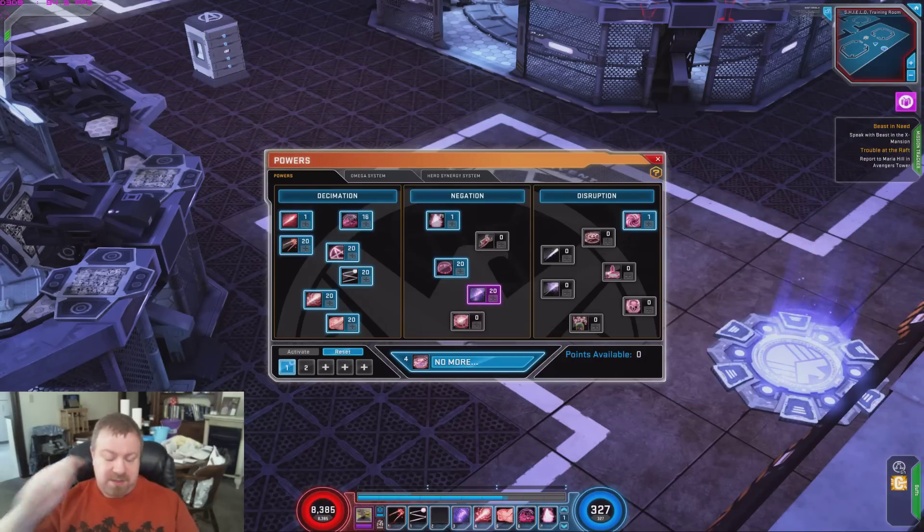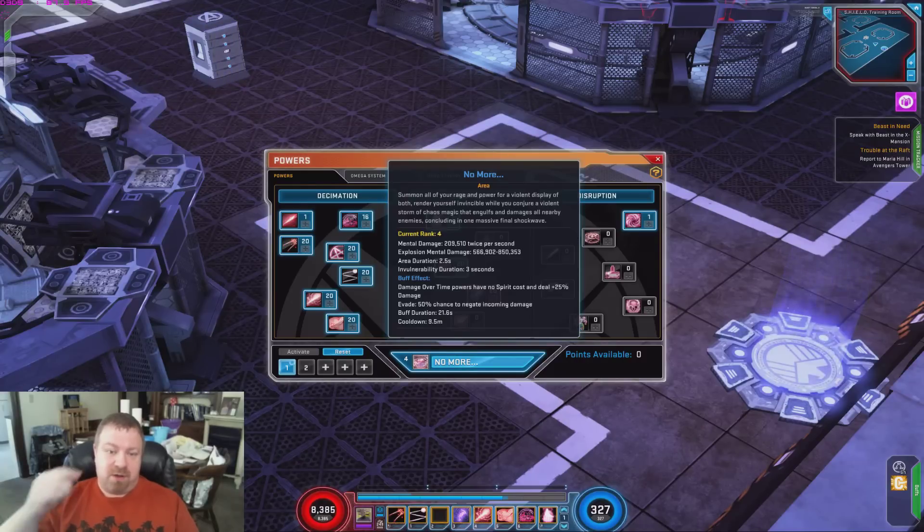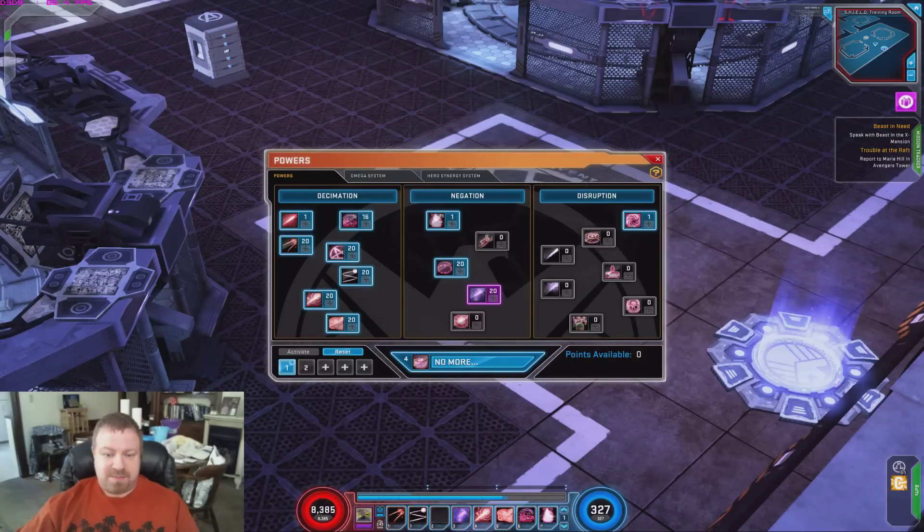That's really all it changes, other than No More, which is her ultimate — and it's pretty disgusting. It does mental damage twice per second, an insane amount, plus Explosion Mental Damage which is even more. It leaves you invulnerable for 3 seconds and gives you a buff: damage-over-time powers have no spirit costs, deal 25% extra damage, and you get a 50% chance to negate incoming damage.